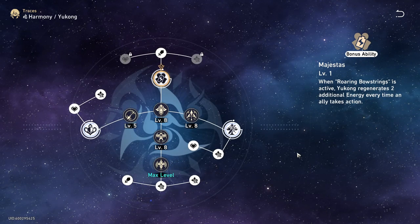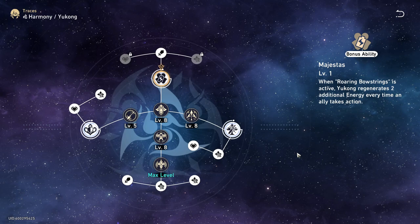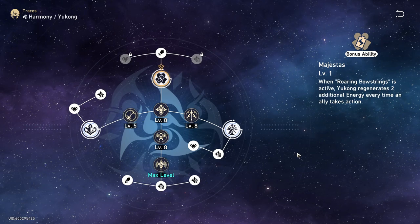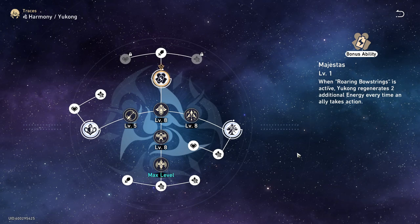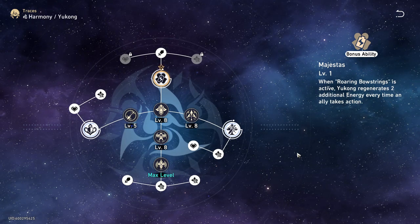Lastly, we have Majestas, her last bonus ability. When Roaring Bowstrings is active, she generates two energy every time an ally takes action. This gets you four energy every rotation you have Roaring Bowstrings active, which is really nice for ultimate uptime. It's a shame it's the last bonus ability, but when Yukong is level 80 and fully invested, she will have way better ultimate uptime.